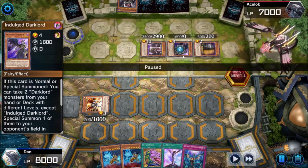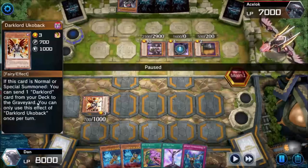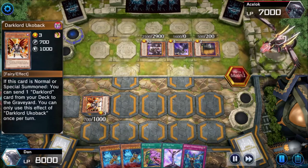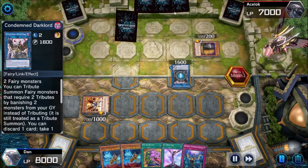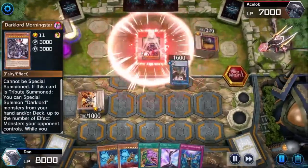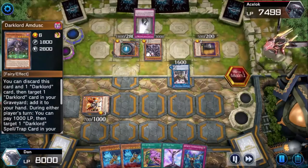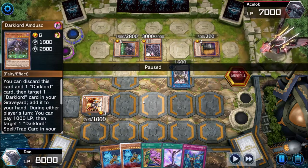Extra deck monsters specific to the theme are ultra rare, so I hadn't seen this one before - it's relatively new. I misread it; I thought it said take two Dark Lords, put one in your hand and summon one to your field. But no, he gave me this useless piece of junk that said I'm not allowed to use Impermanence for the rest of my turn - a huge problem against the Ignister deck. Then he discards an Ash for Condemned Dark Lord and summons Dark Lord Morning Star, which cannot be targeted. That taught me something embarrassing: Access Code Talker doesn't target.